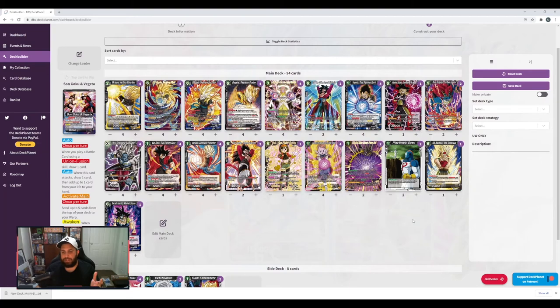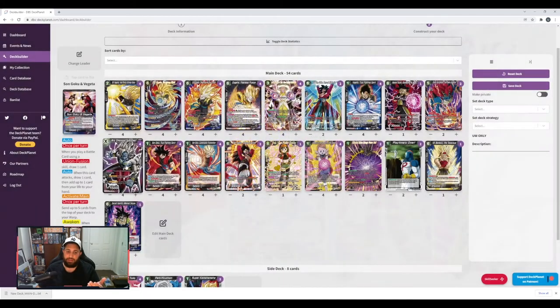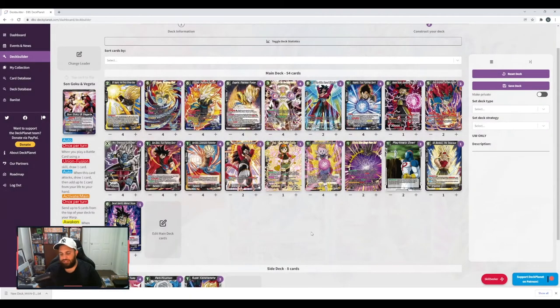We've obviously got the stock standard Supreme Kai — four of that. You can pretty much send it from your warp to the bottom of your deck to play a unison from the warp or your hand if you don't have one in play with a marker on it. Mirror won me a couple of games — the minus two activate battle for each card in your warp, this card gains 5k power for the battle. There was never a time it was under 100k power when I'd be swinging for game.